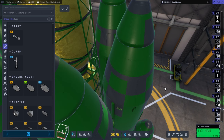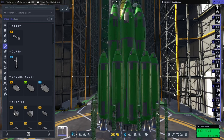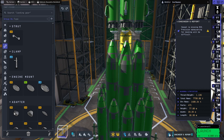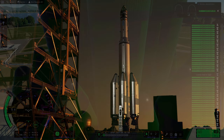Inline stuff it's all right with. 12 launch clamps may not be enough, and we have one strut per booster, which may also not be enough. That brings our part count to 471 only — not too bad.